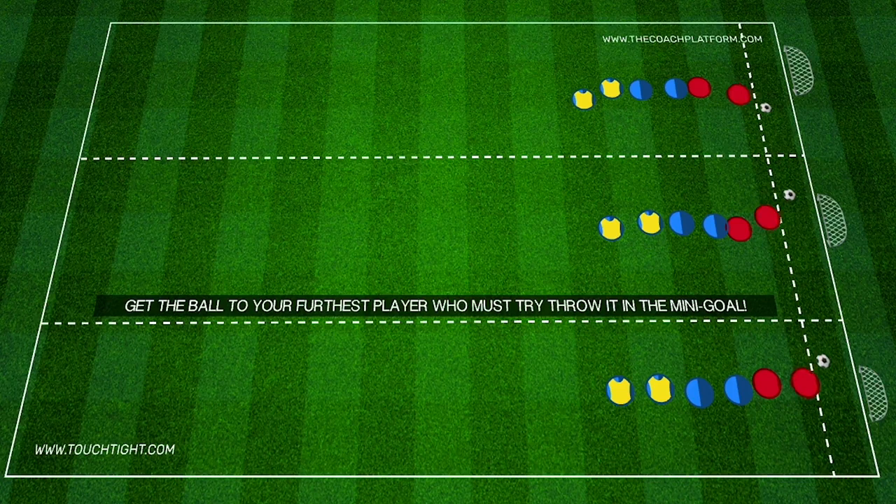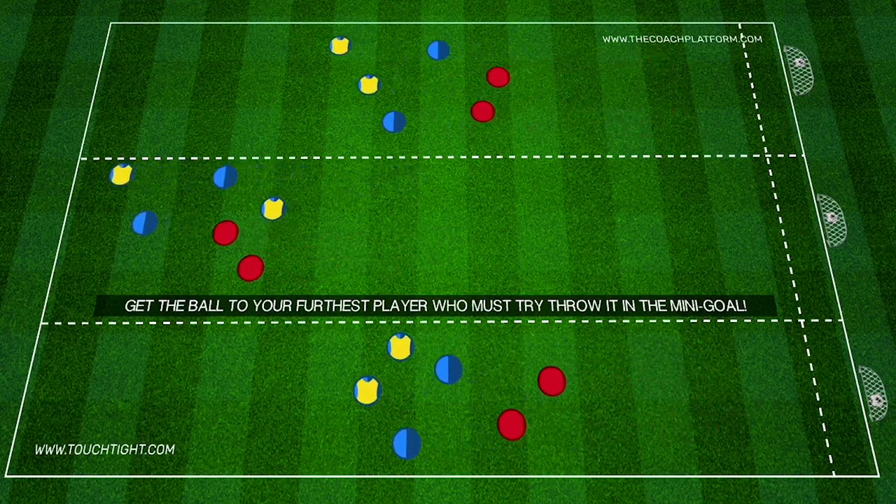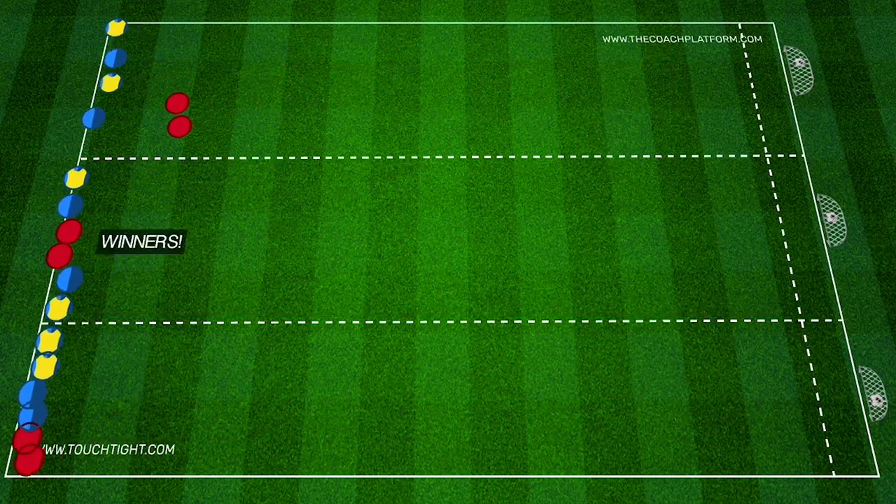The player with the ball will then throw to their partner before throwing it to the next pair and running to the front themselves. Once the players reach the end point, they must get the ball to their furthest player, who must throw into the mini-goal.